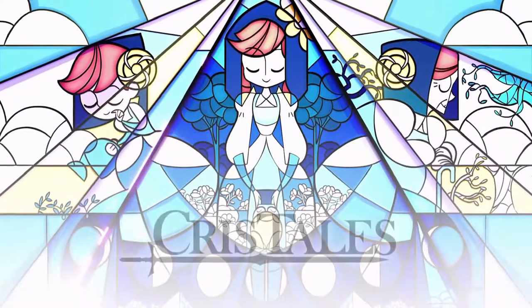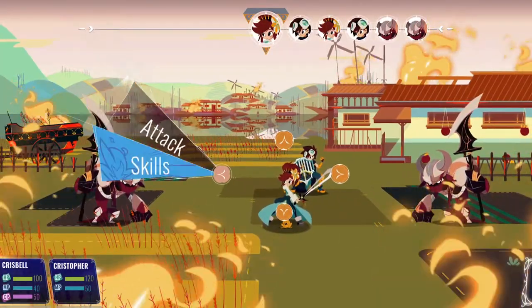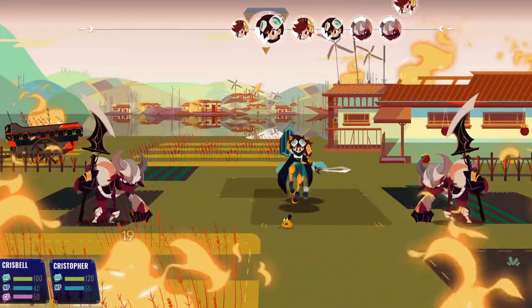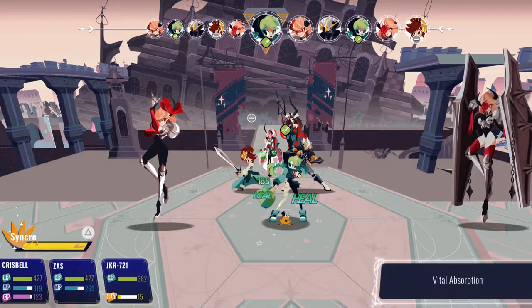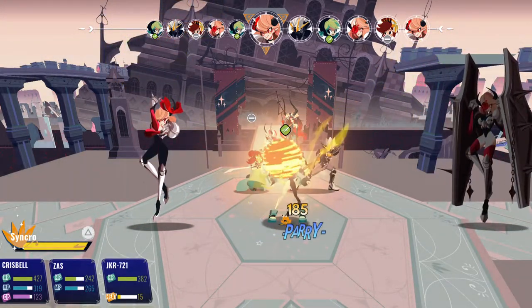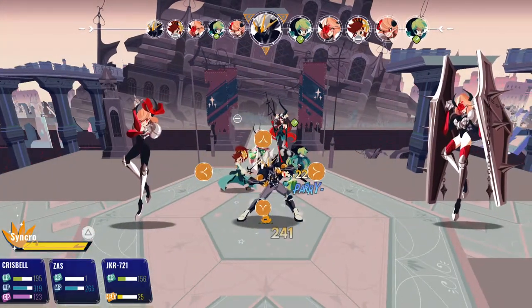Beginning a new game drops you immediately into the combat tutorial. Goblins are attacking the city, which is the perfect chance to learn about the timing of button presses for attacks and defending. Similar to classics like Mario RPG or The Legend of Dragoon, hitting your button just as you connect your attack or are hit by the enemy causes your performance in that action to greatly increase in effectiveness. This turns out to be an essential skill to master, especially for defending attacks.